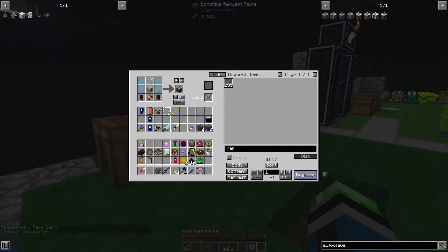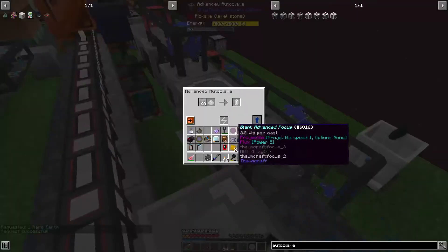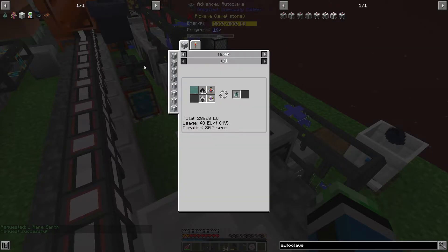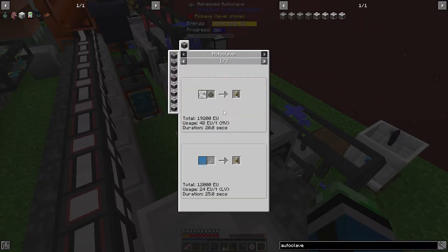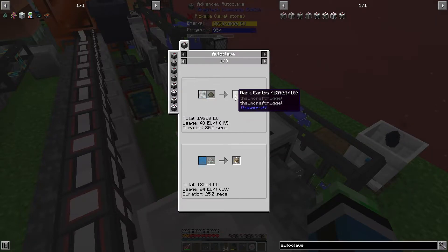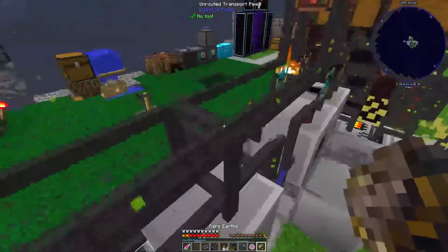The good news is now I can use the rare earth that I've been getting from processing redstone to actually make Thaumcraft rare earth for a morphic resonator. The other way I could have done it was autoclaving gems - but that's only a 25% chance. So the guaranteed method is the autoclave at envy with rare earth.